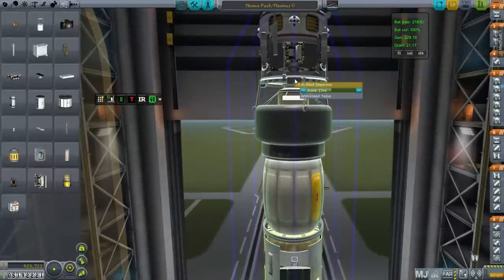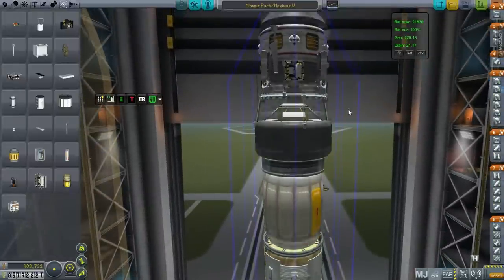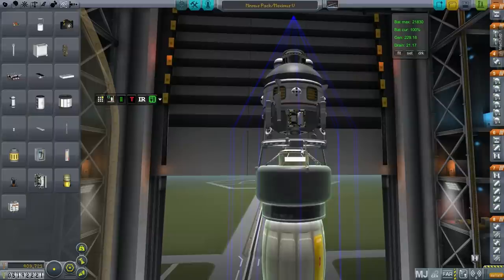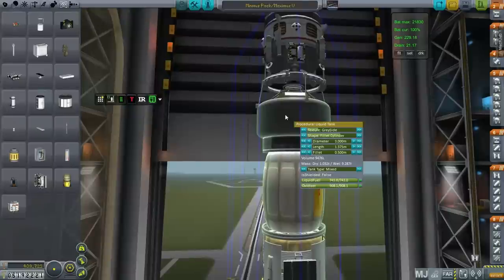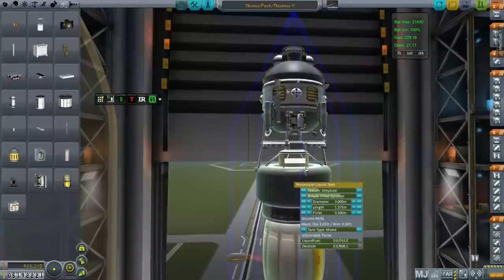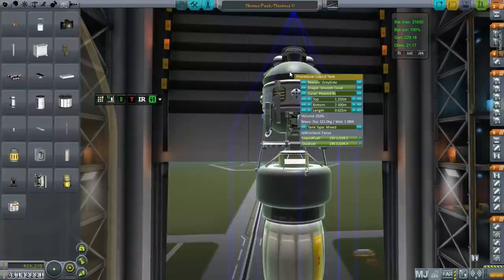It does have these nifty little circular concentrating solar panels. Drill units, RCS of course because it has to dock. It's connected by a stack separator to the station because they didn't want to use docking ports — they weren't sure if they'd be rigid enough. So we'll have to separate it and then redock. This is actually the fuel tank, though I don't want it full right now.